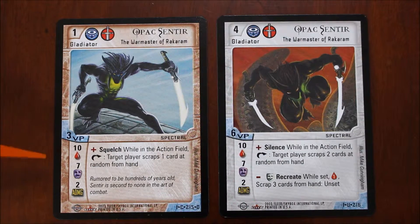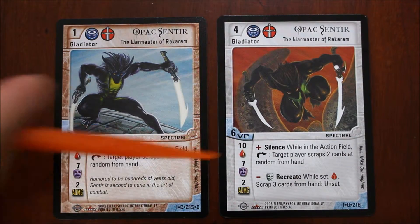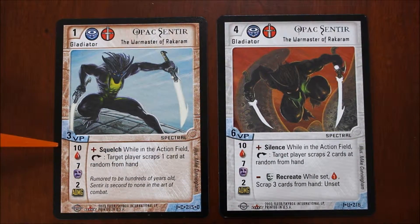Next up, you'll see this little blood drop. That's an indication of the health of the gladiator. In this case, this gladiator can take 10 wounds before being killed in action.